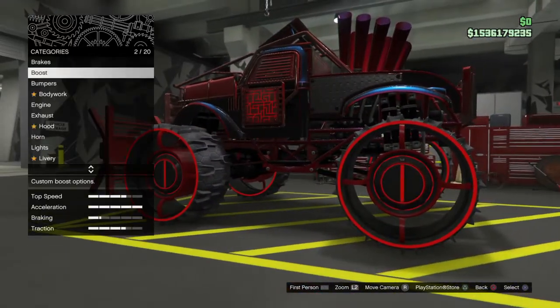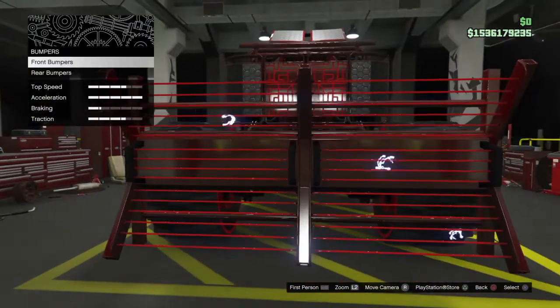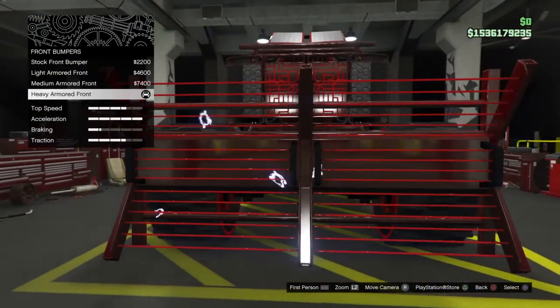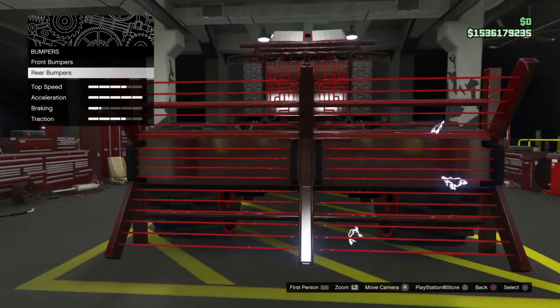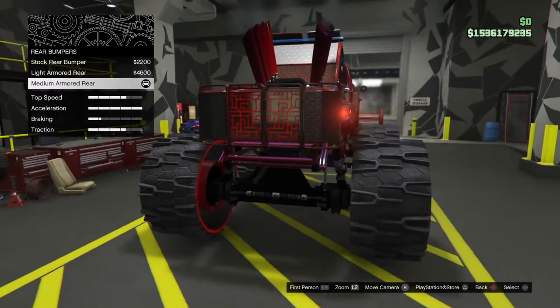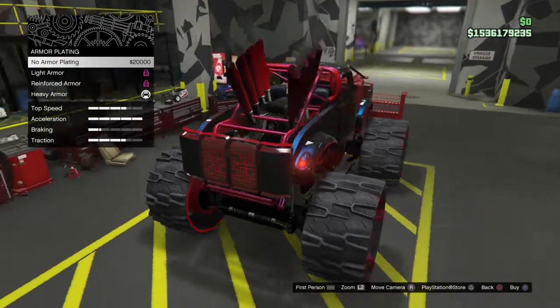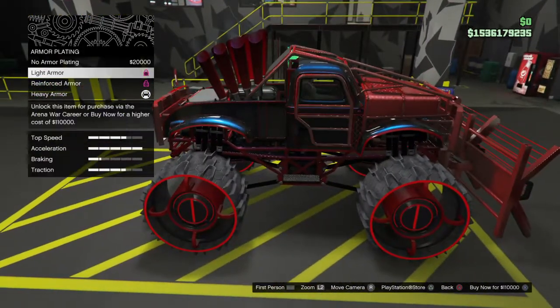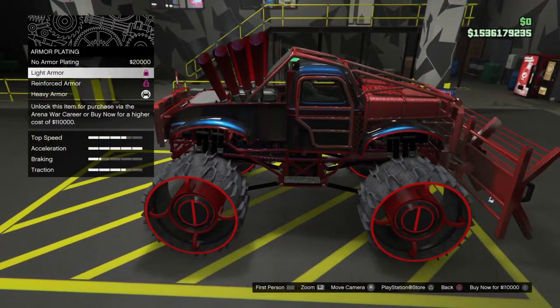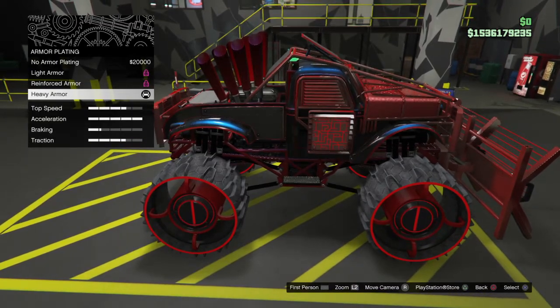Brakes — raised brakes. Boost at 100%. Bumpers: front bumpers heavy armoured, front/rear bumpers medium armour — as you can see it's the most. Bodywork armour plating heavy armour, that's without a little bit which is light. Reinforced and heavy.